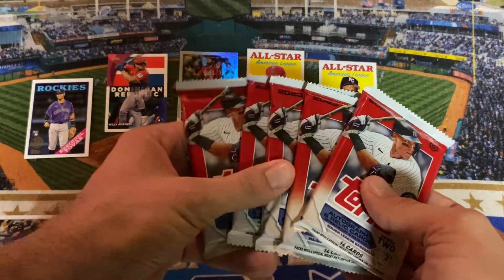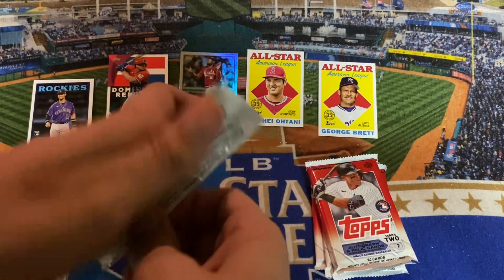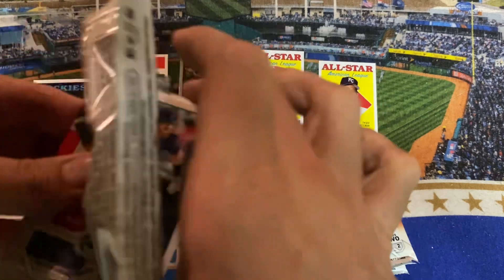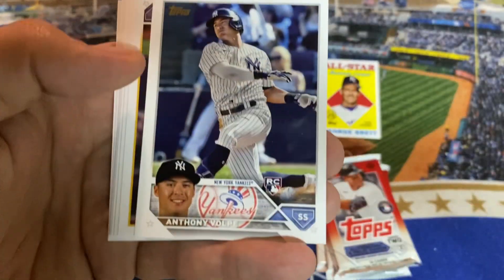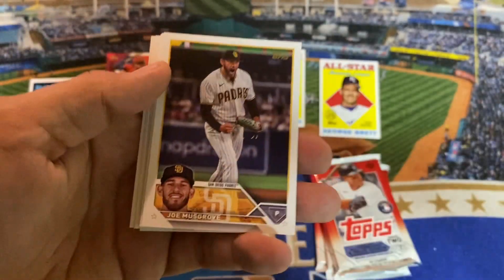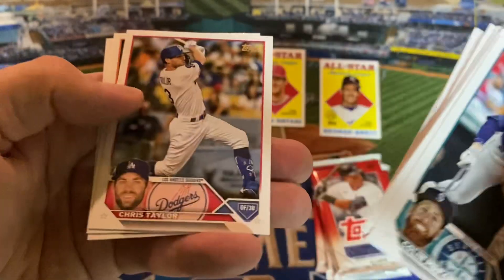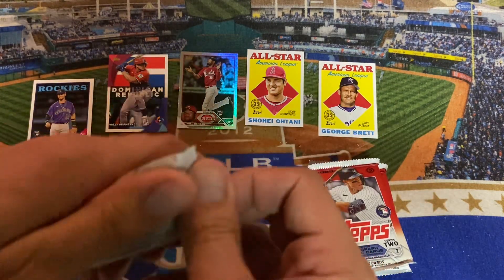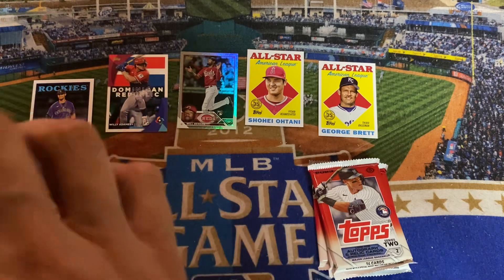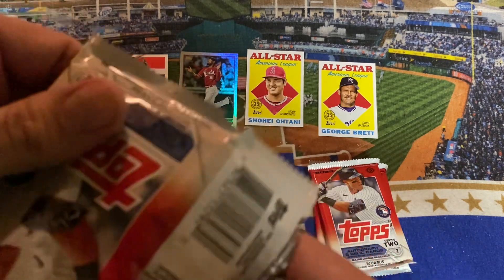All right, guys, we're down to the final five packs. Still have not seen that hit yet — but I'm not building suspense on purpose, it just has not come through. If we find the pack that has it, I may try to save it for the end. Doesn't look like it's this one: Colin Moran — I didn't even know he was still in the big leagues — there's the Volpe, Joe Musgrove, Xavier Curry, Joey Bartz. No insert in this pack: Jonathan India, Taylor Torkelson, and Joey Gallo. Final four — still have not seen the hit. Maybe one of those Legends of the Game inserts coming up; I have not seen one of those, and I have not seen another numbered card in this section of the box. Maybe that's a sign of good things to come.